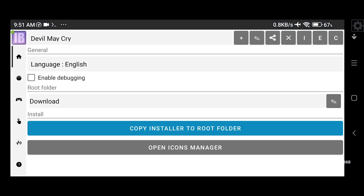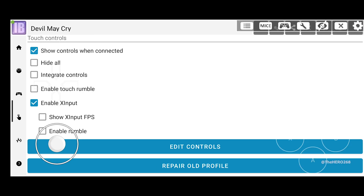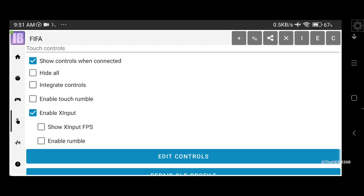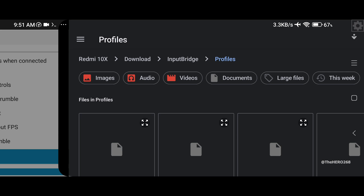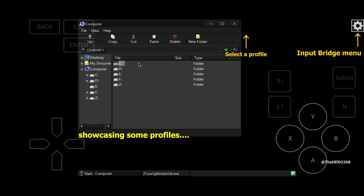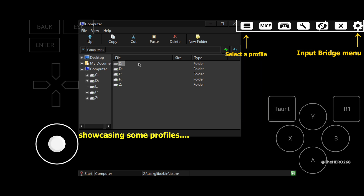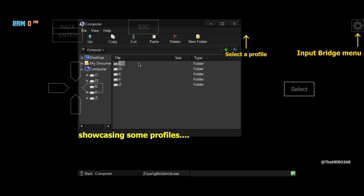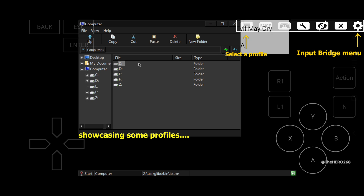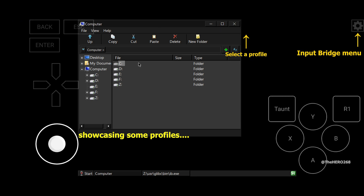I recommend importing all of them. To view the on-screen keyboard, tap on the gear icon for the Input Bridge menu. On your far left you'll see a three-dot menu — tap on it to select any one of your profiles you just imported. I'm just showing you the different profiles and how they look. And that's about it.